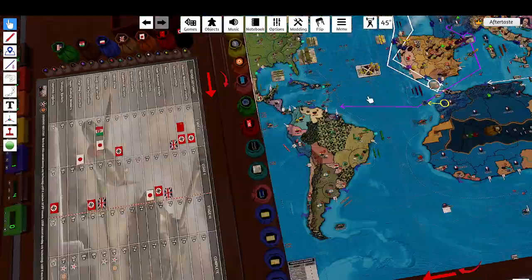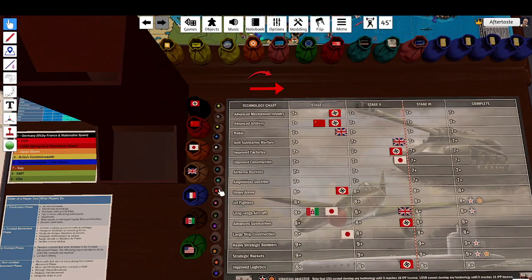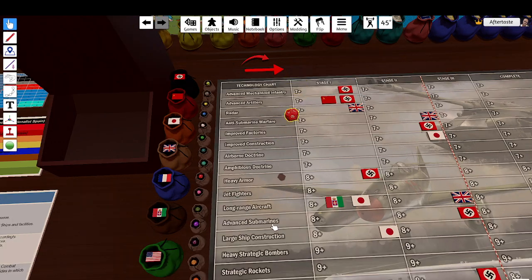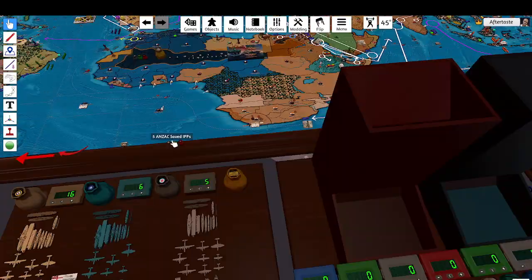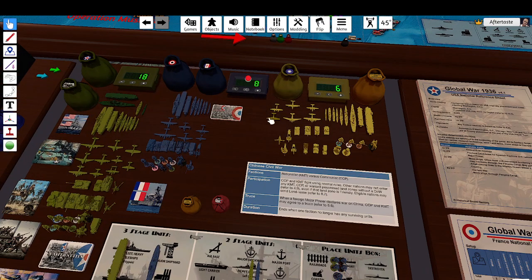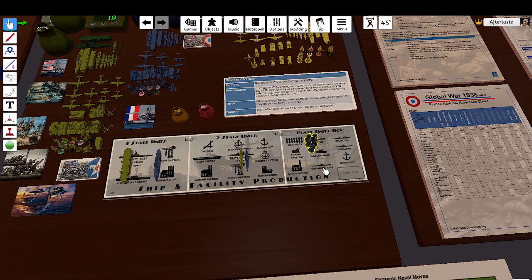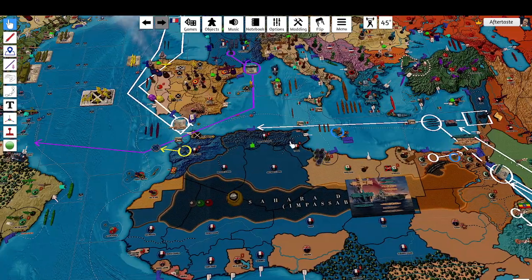We go over to France, starting with our technology roll. We're going for heavy armor — it doesn't really matter, I've never seen France complete that tech. It doesn't matter anyway because I roll a one. Purchases: France have eight to spend, going to spend all eight — two infantry, two militia. We also have this foreign legion from last turn that we unsuccessfully sent to the Abyssinians after they established their empire, so I'm dropping them in the Mediterranean.